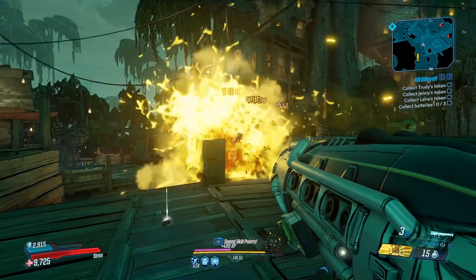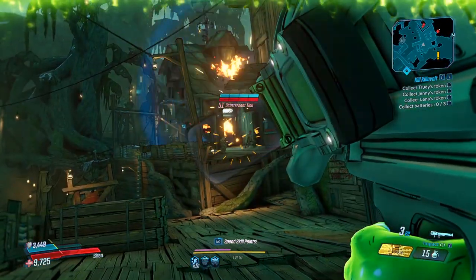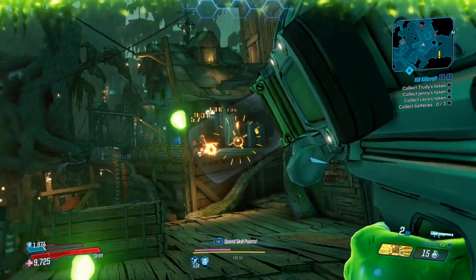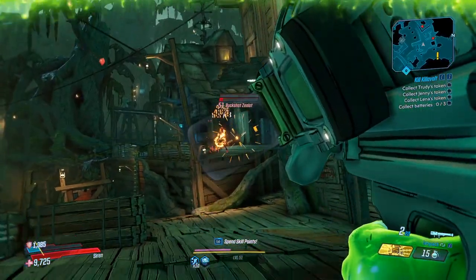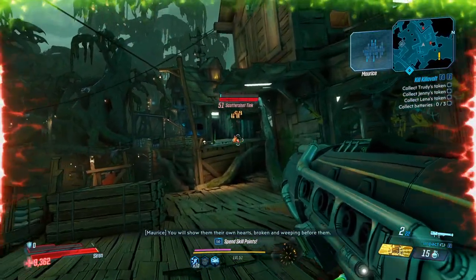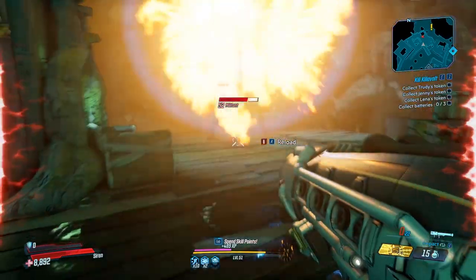A bit of trivia on this weapon: the name Tunguska refers to the Tunguska event, which was a mysterious explosion in 1908 that flattened 2000 square kilometers of Siberian tundra. The red text 'crack the sky' is a reference to the 2009 album by heavy metal band Mastodon.